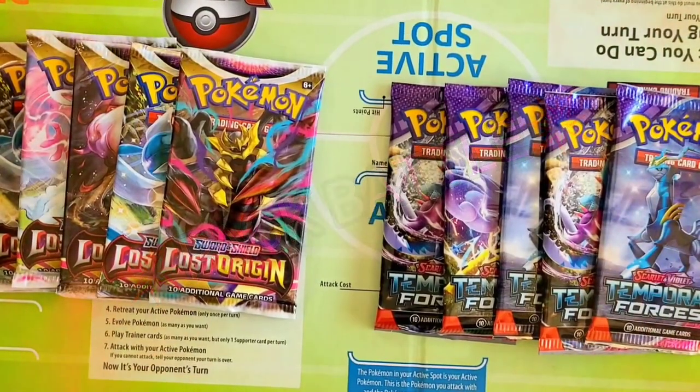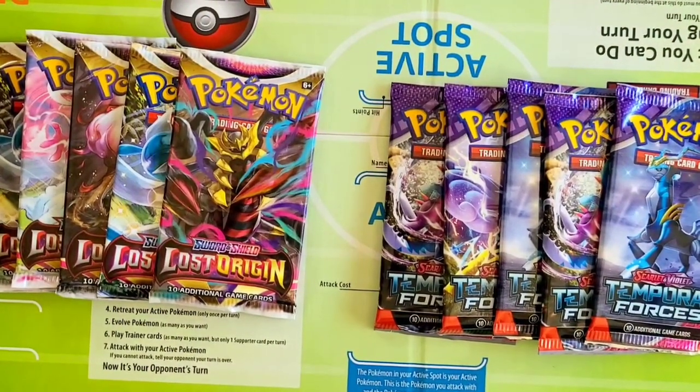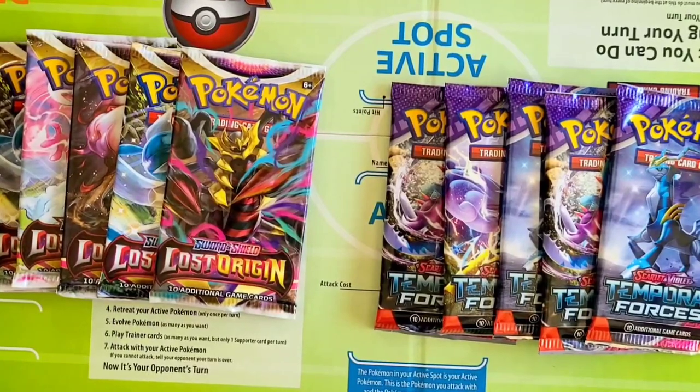If you've never seen any of our pack battles in the past, what we like to do is take 10 packs and split them up. Today we're going to be doing a 5 on 5 with Lost Origin versus the all-new Temporal Forces. Our last winner was Silver Tempest, but after talking to everybody here in the chamber, we wanted to continue on with the Lost Origin. We do have a binder update for you guys on our Lost Origin, so I'll be showing you that as well. Let's go ahead and open up these 10 packs and see who is our winner. Let's get to it.